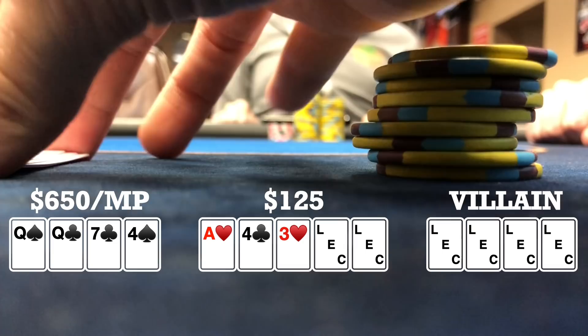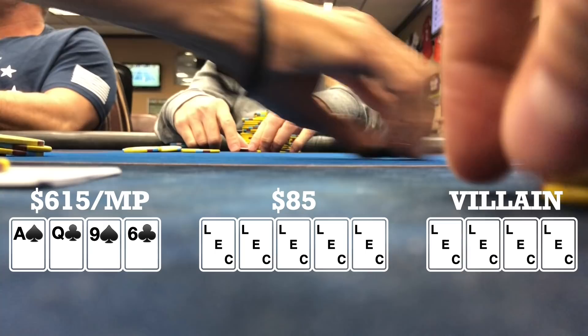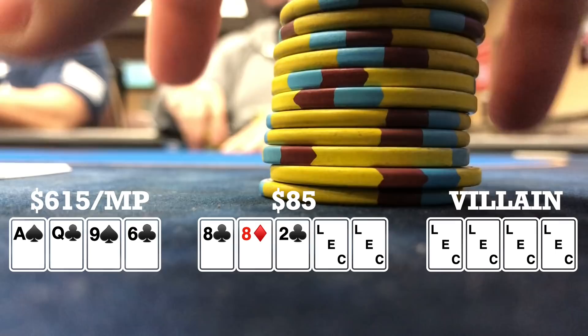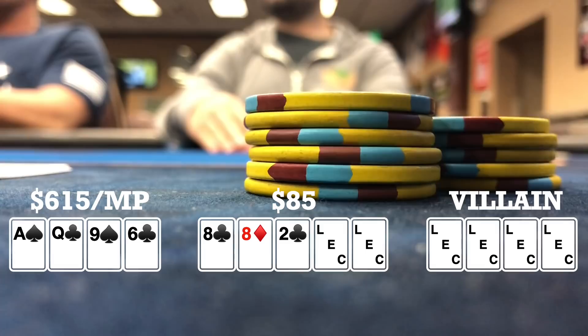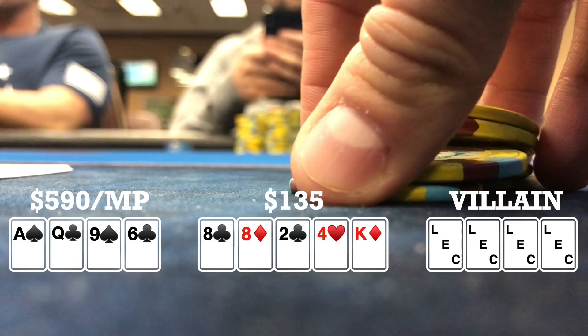Here I look down at ace, queen, nine, six, double suited in middle position. I limp. Late position player makes it $20. We get two callers and I call, so we're going four ways to a flop. Flop comes eight, eight, deuce and action checks through. Turn brings a four of hearts. When it checks to me, I check and the late position player bets $25. I call, so heads up to a river. River brings a king of diamonds. With ace-queen high, I thought about betting but didn't think it would be successful often enough. I checked and he checked back. He turns over ace, five, three, three and takes it down.